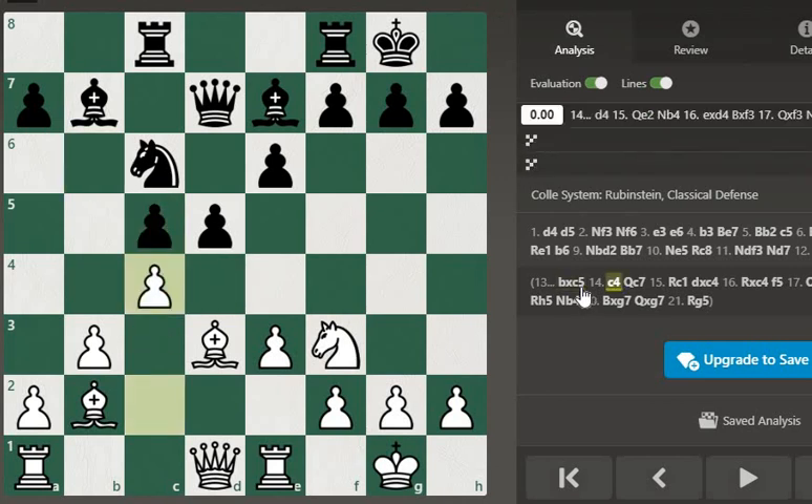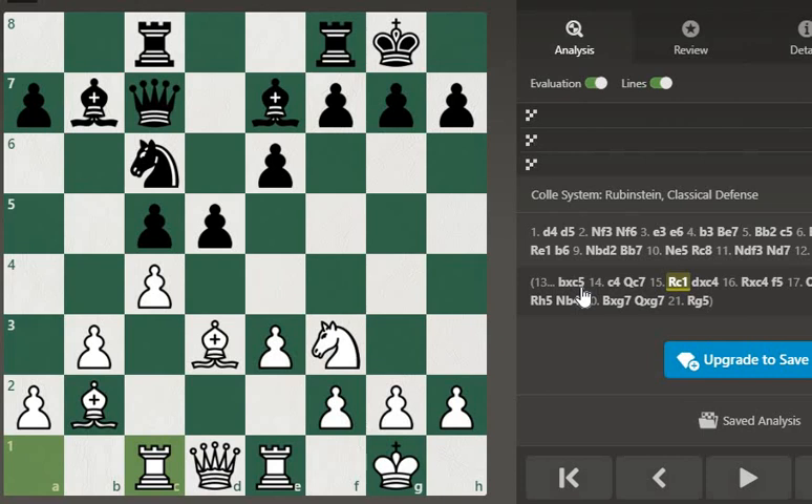b takes c5, c4, queen c7, Rc1, pawn takes pawn, rook takes pawn.